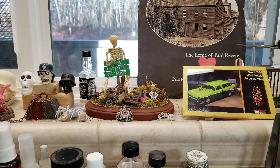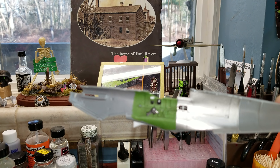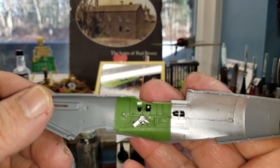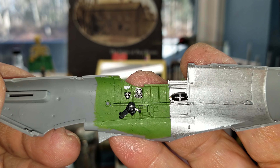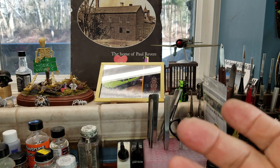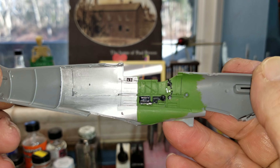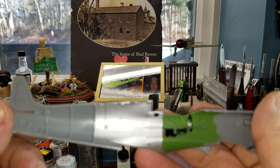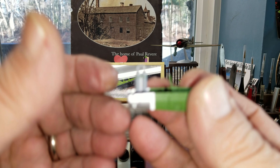So here's what I've gotten done so far — this is the right side of the cockpit. I'll probably end up giving this a little wash and a little dry brushing. And this is the left side. Then we got — I believe this is going to be part of the cockpit as well, and I'm starting to get this all together.